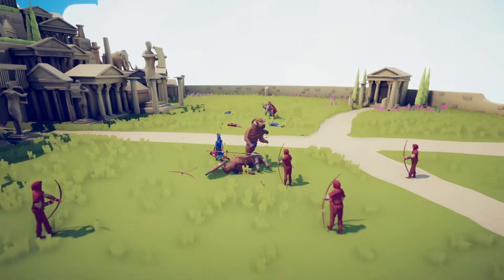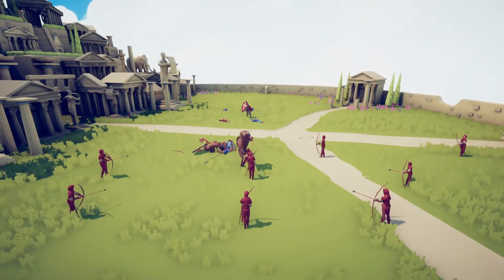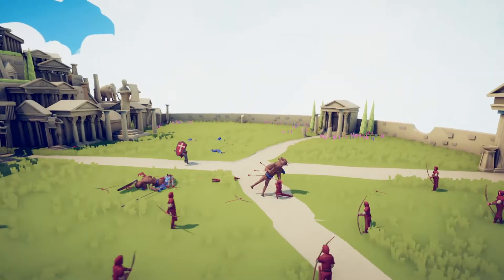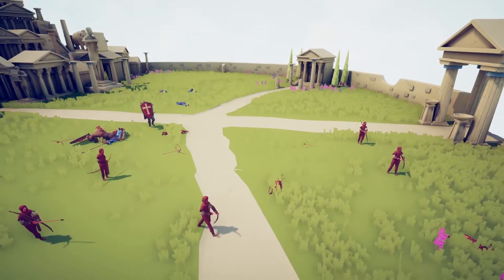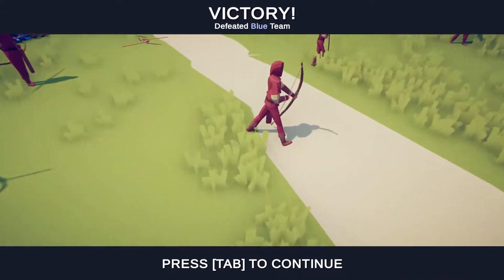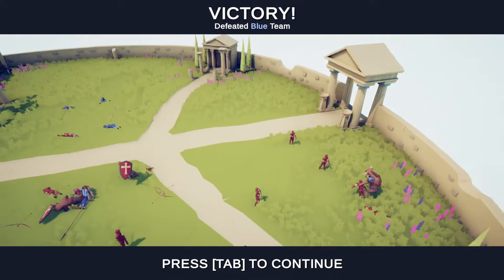It looks like all the momentum for everyone just comes from the weapon. The minotaurs' weapon is his head, so it's just like his head is leading him around and everything else is just flailing. The archers' weapons are holding them up too. Victory! You can see this guy's about to fall over but he's leaning on his weapon. That was a lot better.